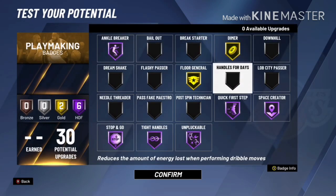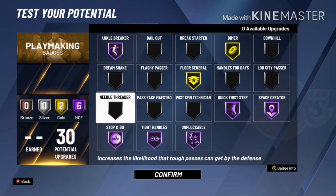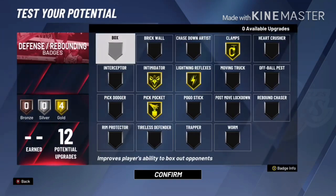For Playmaking badges, go gold Floor General and gold Dimer — you're a point guard, you need that. You boost your teammates' shooting attributes and overall attributes. Then Hall of Fame: Ankle Breaker, Stop and Go, Tight Handles, Unplug, Quick First Step, Space Creator. They will not be able to stay in front of you. When y'all see this gameplay, I just wish I was a better dribbler — imagine how easy it would be getting past defenders.